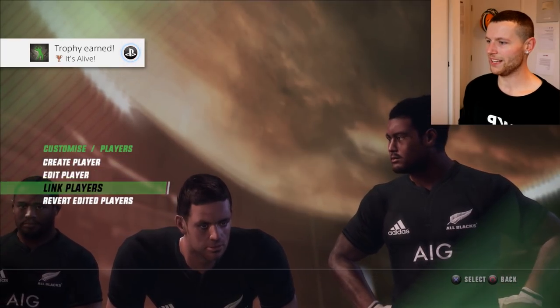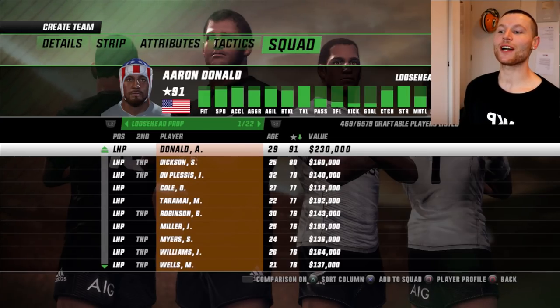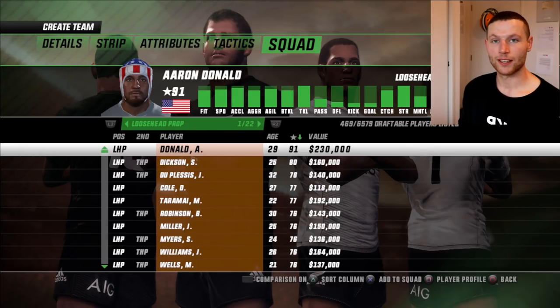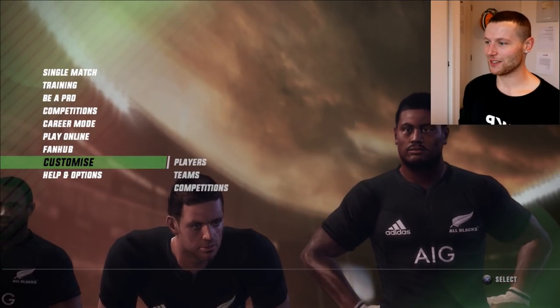Okay, now let me try to edit — there he is! Aaron Donald, value at 230,000, and with the stats we put in he's got an overall rating of 91. Not bad. So what I'm going to do is go through and create all the players, then we're going to create a team and set them against the All Blacks. The mighty All Blacks — that's going to be fun. The first player of the team: Aaron Donald.